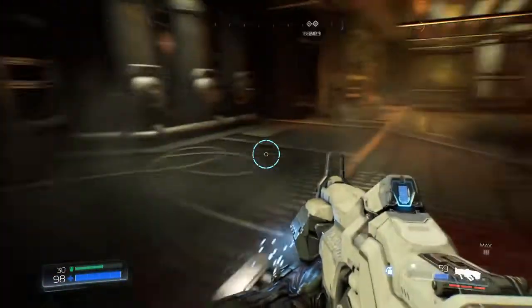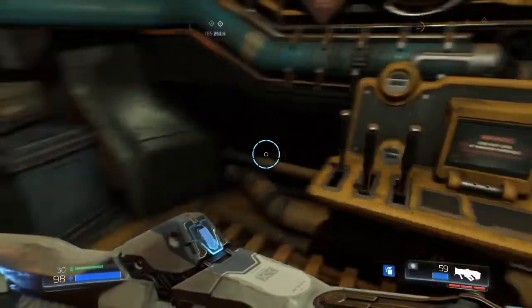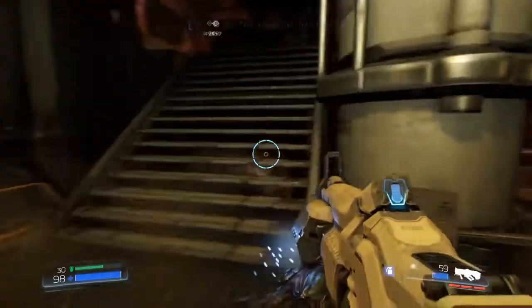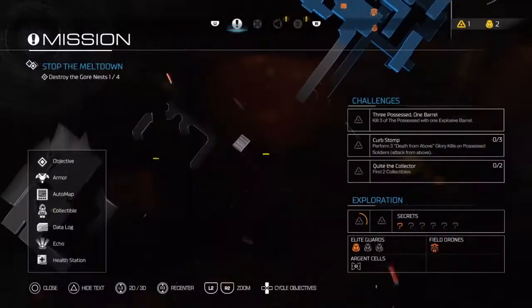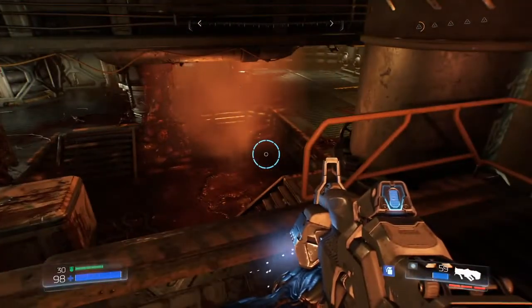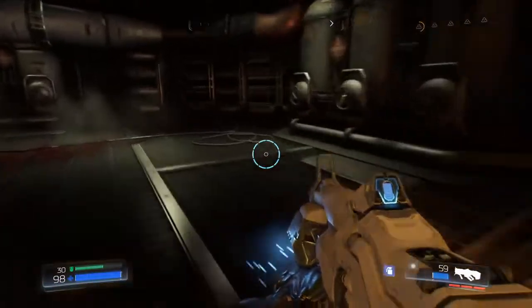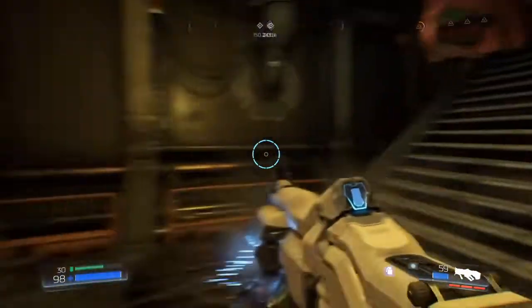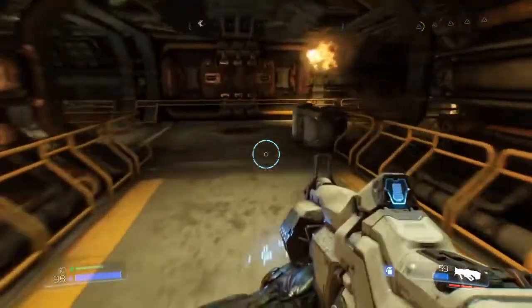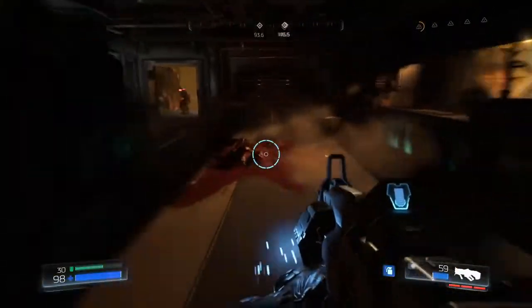That's one of the gore nests down — we need to find three more. I see where I need to go, up this way. Wait, that's where I came from. Yeah, this doesn't lead anywhere else. Can I use this door? No. If I go back through here, I'll find something — could be another door that just opened up.